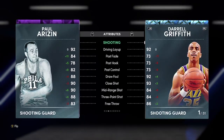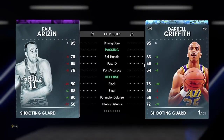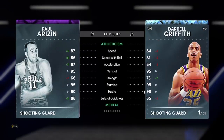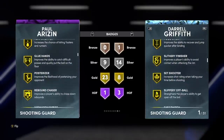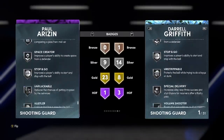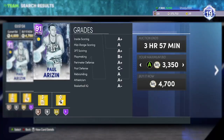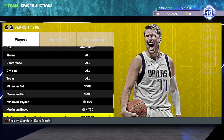Let's just take a look at his stats. Pretty soft post game, 88 three-ball, 95 driving dunk, only a 78 ball handling on his point guard. His defense is solid, pretty good rebound actually for a point guard, and not that great speed for a point guard. He's got half limitless takeoff, gold rebound chaser — but no quick first step. This card does not look that good.